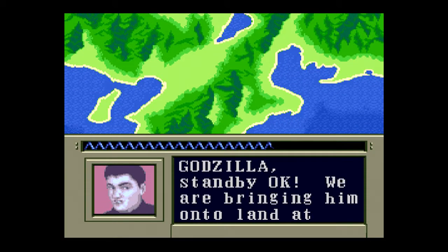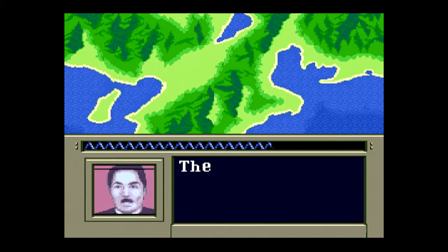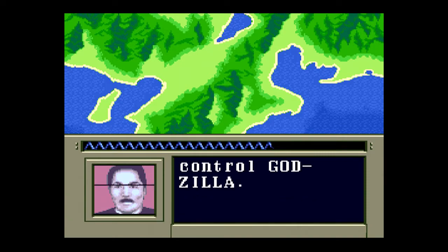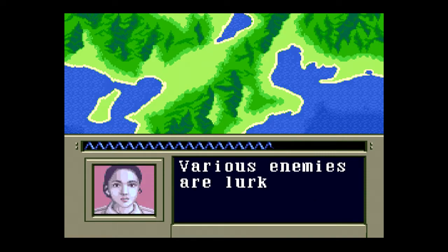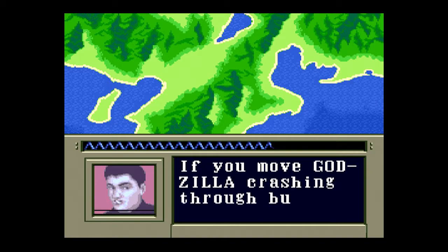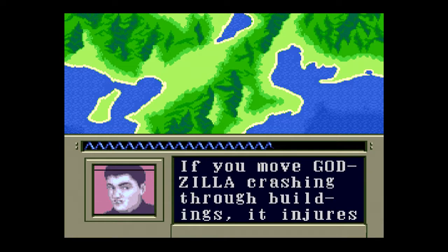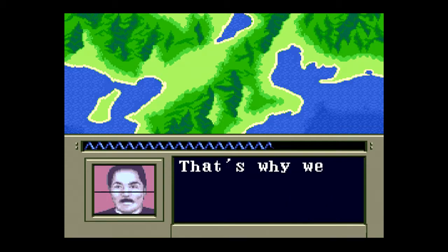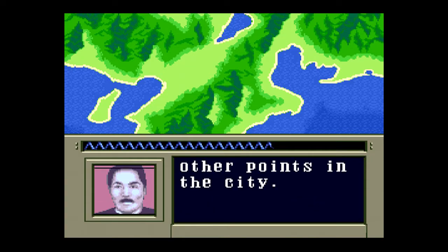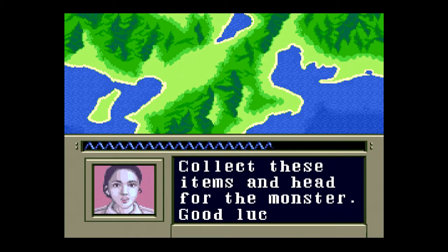Godzilla, stand by. We are bringing him onto land at Osaka. The rest is all up to you — use your best technique to control Godzilla. Various enemies are lurking in the city, move carefully. If you move Godzilla crashing through buildings, it injures him. That sounds kind of sus. That's why we prepared energy resupply points in the city. Collect these items and head for the monster. Good luck.